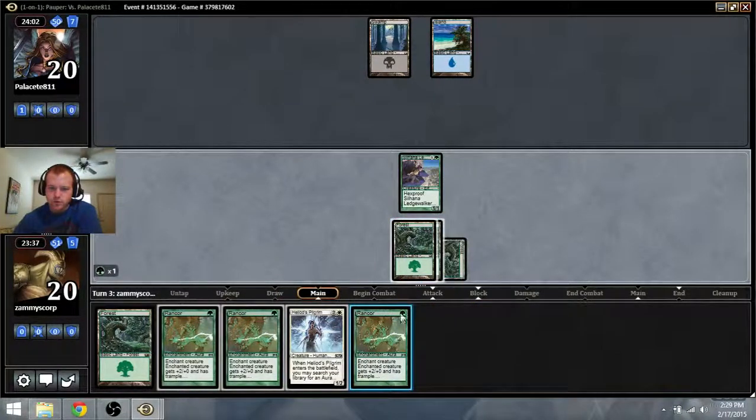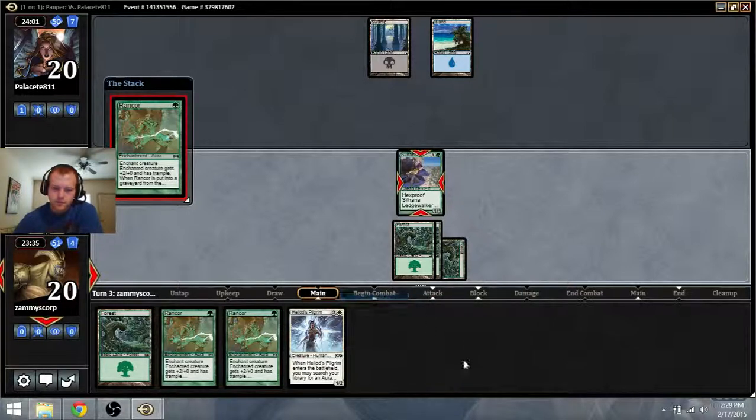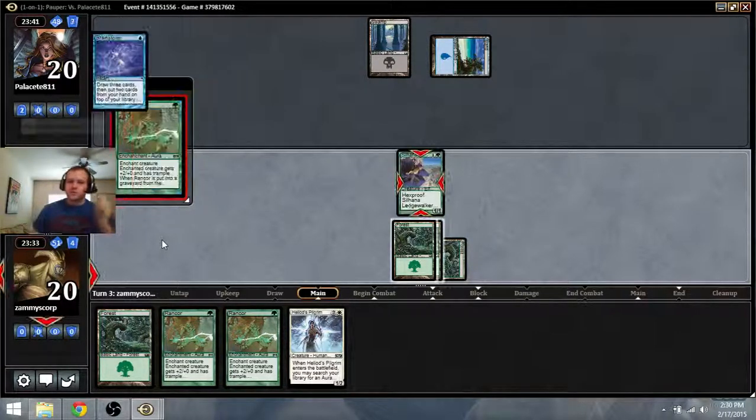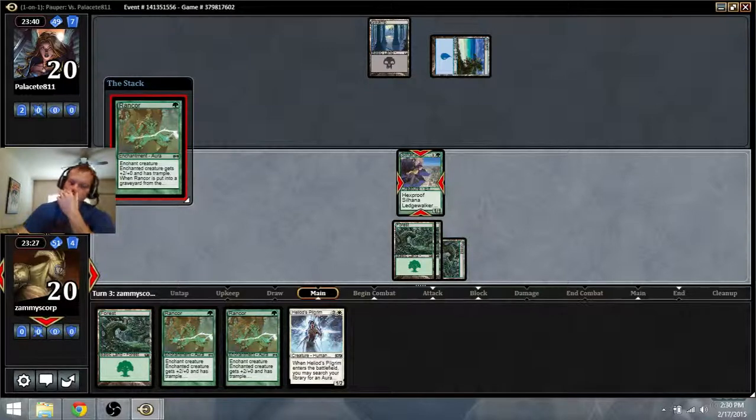I'm expecting Mana Leak here. He's going to Brainstorm - that's interesting. I guess you could have Edict, like a Cruel Edict, or Innocent Blood - that's a Sorcery. Edict would be Instant Speed, but he'd need another one. We should be fine in this matchup. He probably doesn't play - unless he's playing Trinkets, which could be possible. He did fetch for a Black source, so he probably had Black source, Blue source, and maybe another Swamp in his hand.